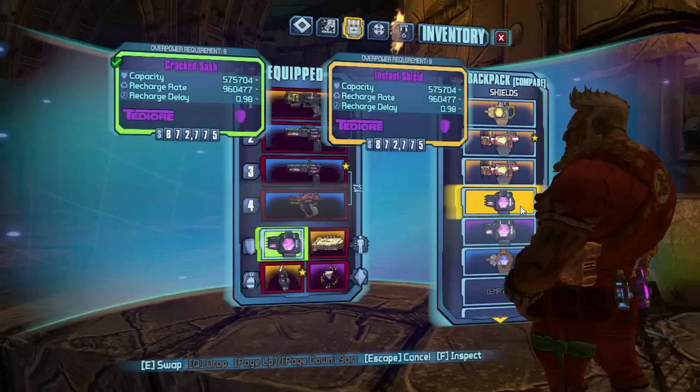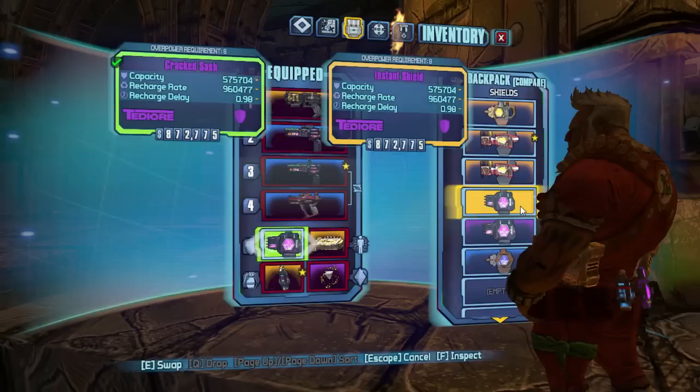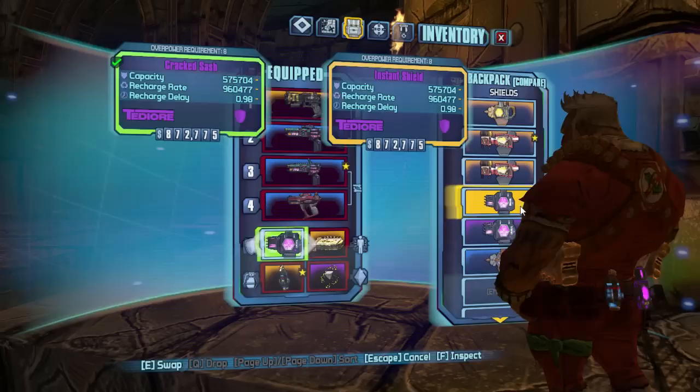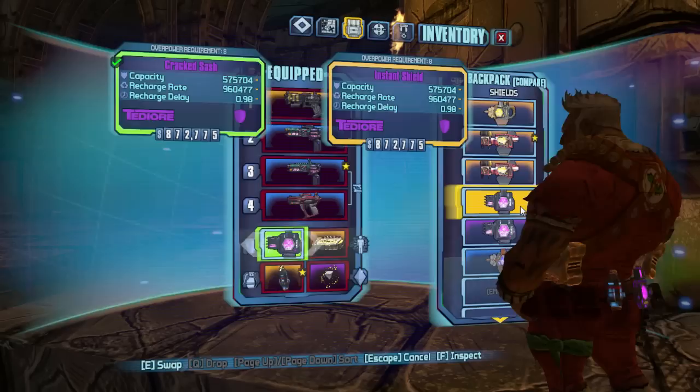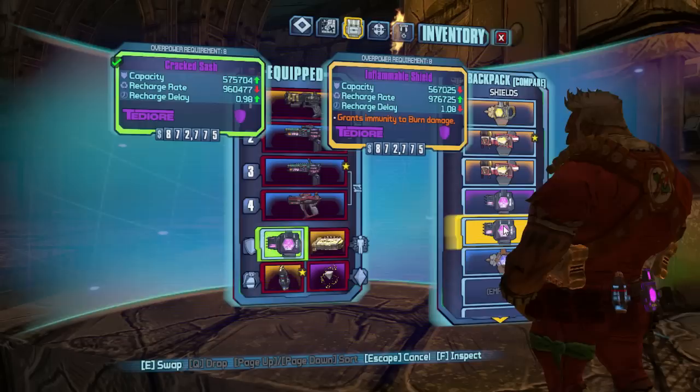People always think the Cracked Sash is better than a basic TDR shield, but if we compare the two, as you can see right now, these two are exactly the same. People often claim the Cracked Sash has the lowest recharge delay, but the basic TDR shield has exactly the same stats in every way. The Cracked Sash has no special effect added to it — that's really all it had going for it.